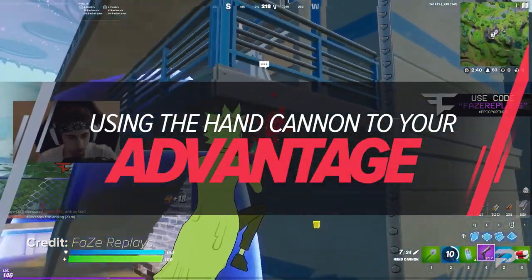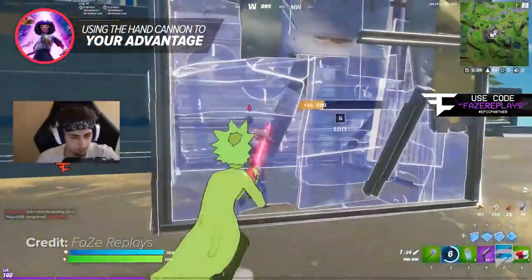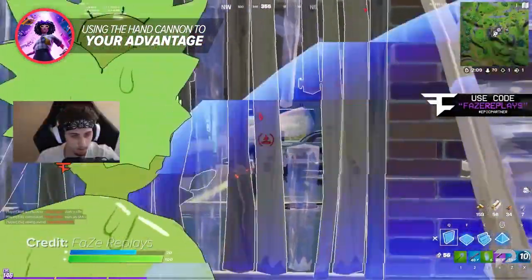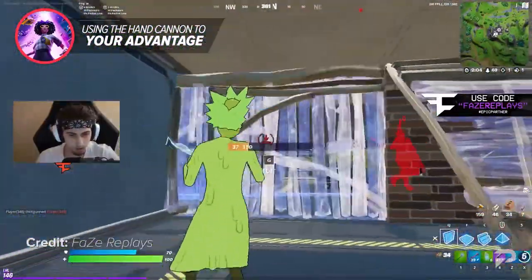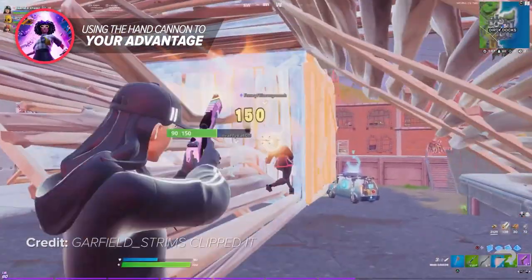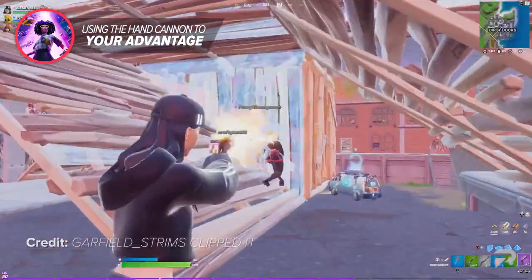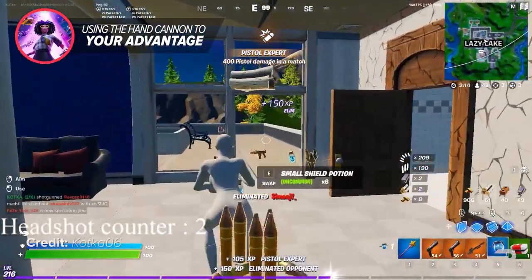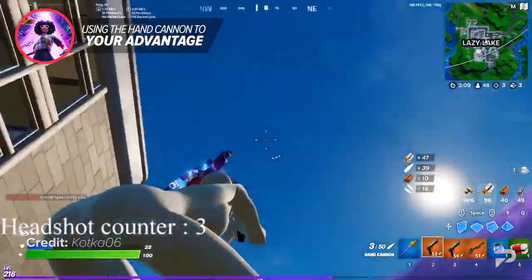The first tip is using the hand cannon to your advantage. The hand cannon was recently brought back to the game with the release of Chapter 2 Season 7, and most players don't use it like they should. Sure, the hand cannon has a slow fire rate and isn't very forgiving when you miss your shots, but the epic variant does 75 damage to the body and has a 2x headshot multiplier. This means one headshot from the epic hand cannon does 150 damage, which is absolutely insane, considering many players in every lobby have exactly that much health — all you have to do is hit them with one good shot for a free elimination.